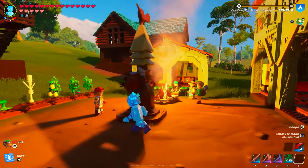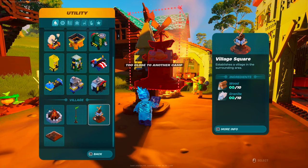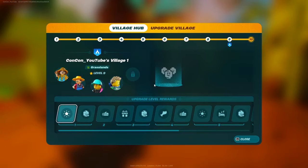This is my main village over here, and at the village square — which is the thing that you craft at the very beginning of the game to make your first village — you'll see that when you interact with this, you'll get your level from 1 all the way to Level 10.